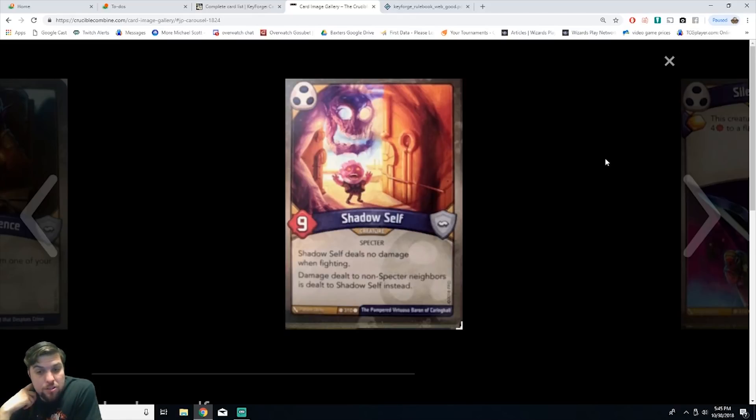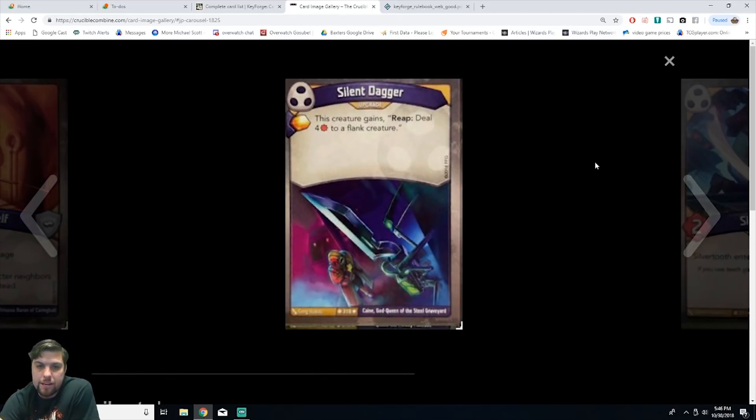Shadow Self is a creature specter with nine power. Shadow Self deals no damage when fighting. Damage dealt to non-specter neighbors is dealt to Shadow Self instead. It's common. He's basically a wall protecting his neighbors — if you don't want them to kill your adjacent creatures, Shadow Self tanks the damage. But he can reap every turn so you don't have to fight with him. You reap each turn gaining amber, and when they try to destroy neighbor cards the damage goes to Shadow Self at nine power. Really solid card.